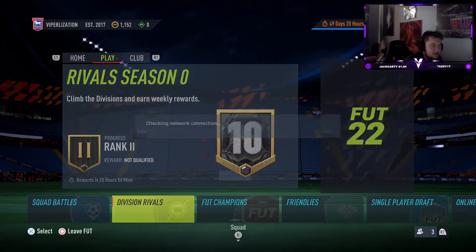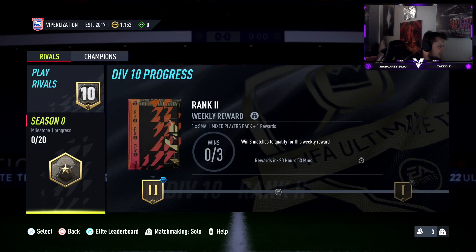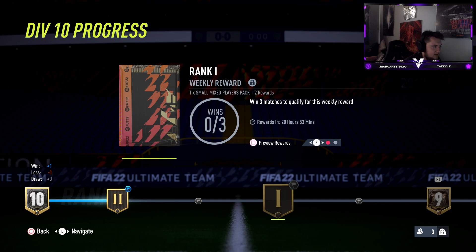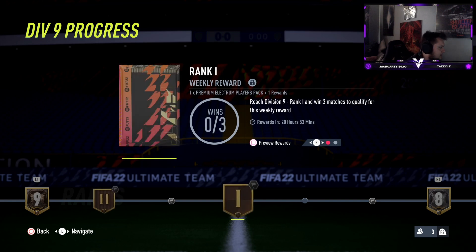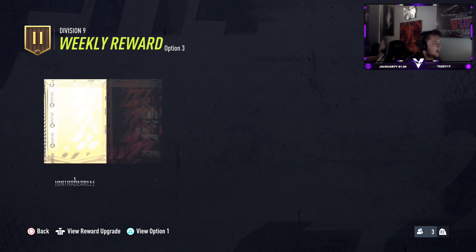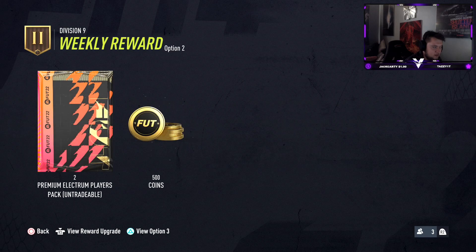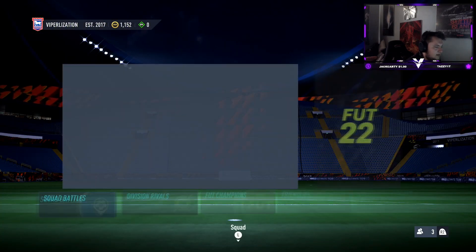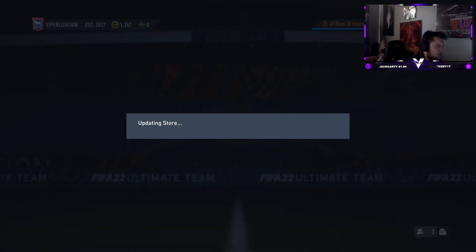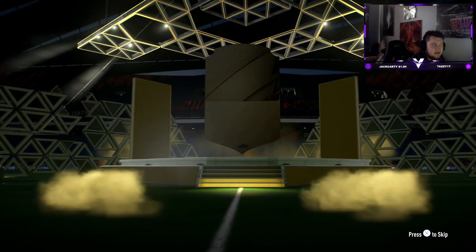I've got a few rewards. I actually played three games with Division Rivals. It seems the season refreshes every week in terms of your division progress — very strange. I've been de-ranked back to Division 10, I wasn't in Division 9. Here are the rewards: obviously you can take the tradable 500 coins, the untradable 500 coins, or this really weird reward that doesn't seem worth it at all. We took the untradables — not gonna get too much probably. We just want to stock the club up a little bit so we can do the advanced SBCs and get the big packs. I've also got a Jumbo 26 pack, so we'll open that first — hopefully we just get some good players.